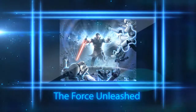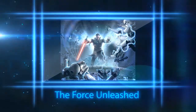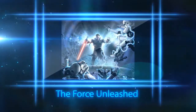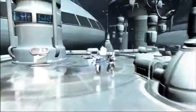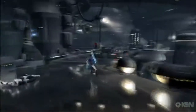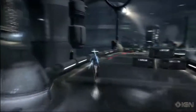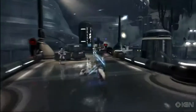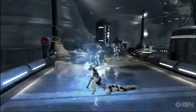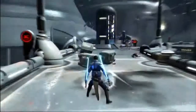Now number 4 is The Force Unleashed, 1 and 2. You play as Vader's secret apprentice Starkiller, tasked to hunt down Jedi and kill rebels and imperials alike. But you start to redeem yourself to the light side of the Force as you come to realize who you are and what you've been doing. Fun fact: Luke Skywalker was originally supposed to be named Luke Starkiller, and that's how Starkiller got his name.